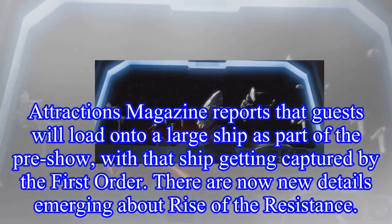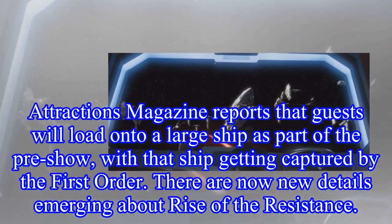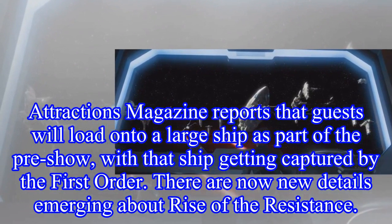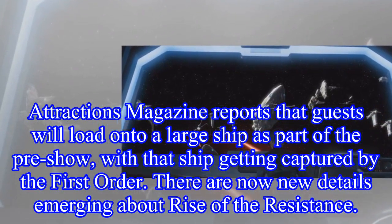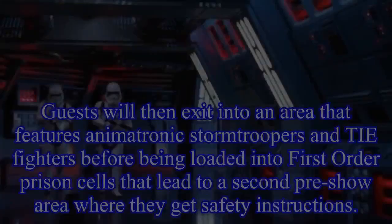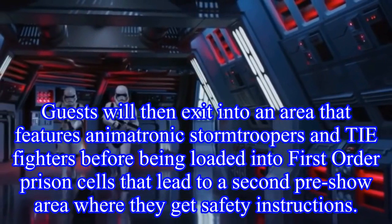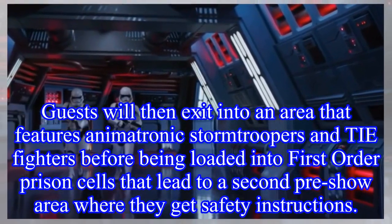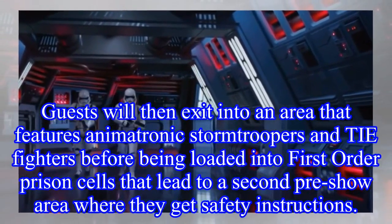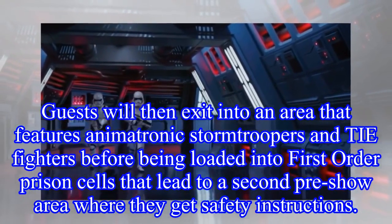Attractions Magazine reports that guests will load onto a large ship as part of the pre-show, with that ship getting captured by the First Order. Guests will then exit into an area that features animatronic stormtroopers and TIE fighters, before being loaded into First Order prison cells that lead to a second pre-show area where they receive safety instructions.